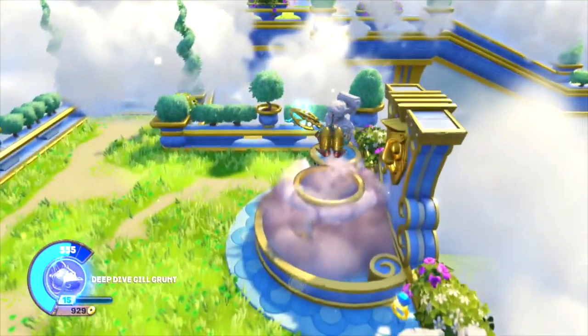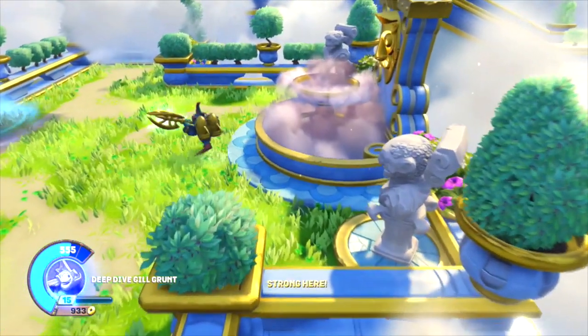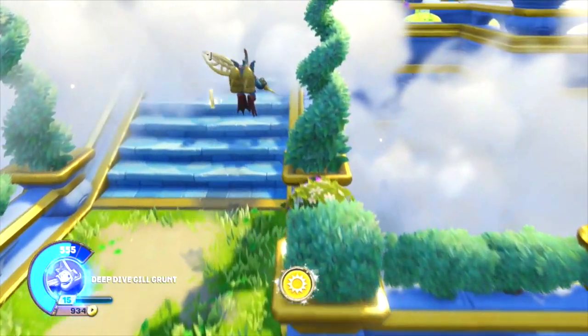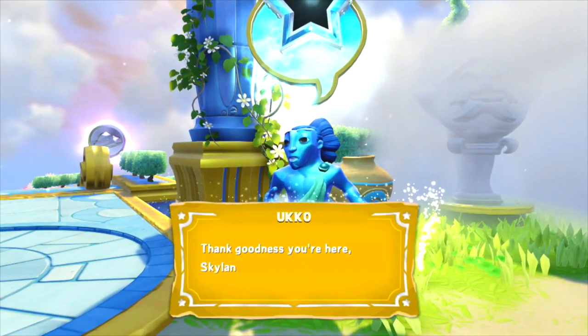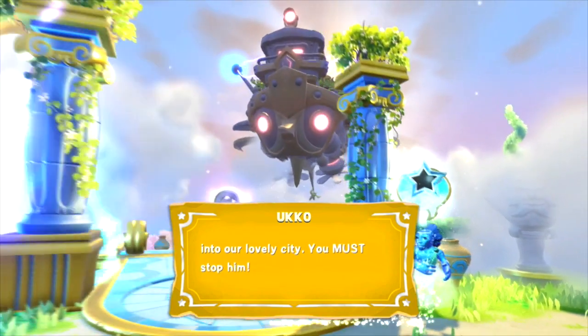We've actually created level-specific enemies so that they play into that level's unique theme. Heading up these steps, you've found our first vehicle sequence. Up until now we couldn't have just switched to the vehicle — this is the moment we get to do it.